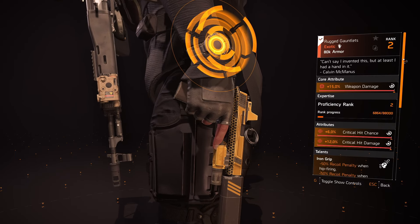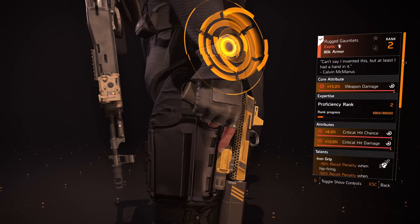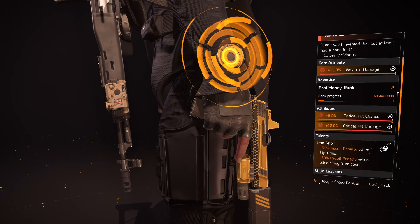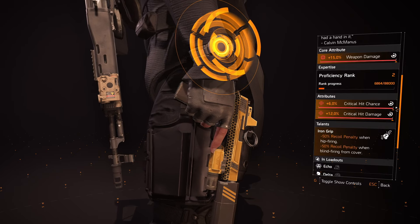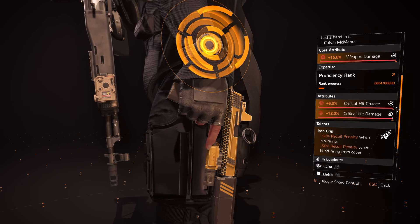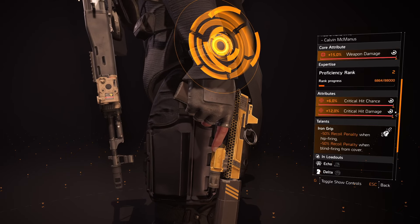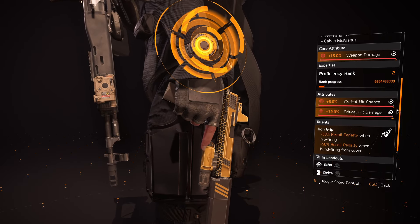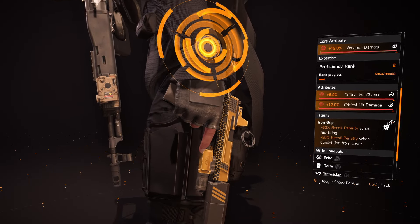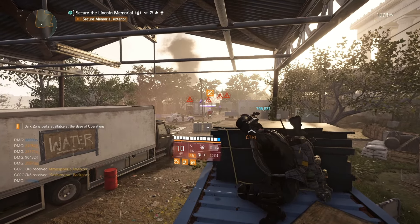Let's take a quick look: the Rugged Gauntlets are an exotic pair of gloves. They come with weapon damage, critical hit chance, critical hit damage, and the exotic talent Iron Grip, which reduces the recoil penalty by 50% when hip firing and also reduces the recoil penalty by 50% when blind firing from cover. Yanik also mentioned in the special report stream that they also improve accuracy and stability — so weapon handling.